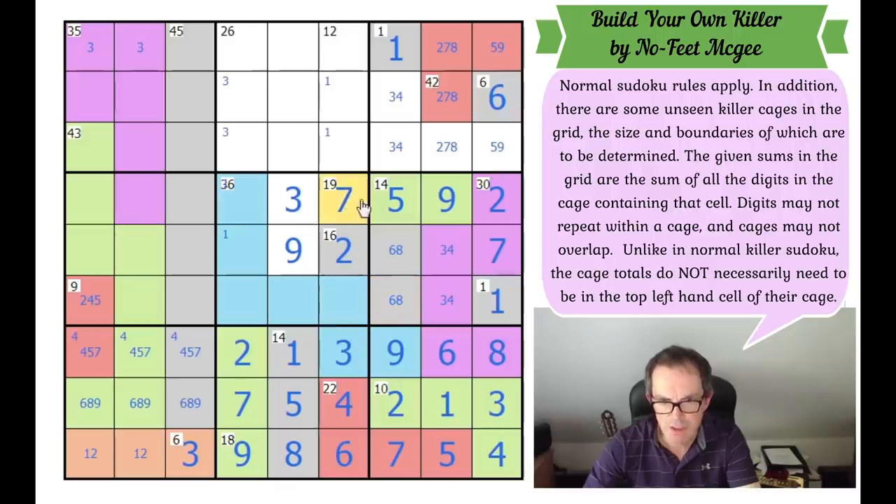So we've got the 19 cage here — that could just be those cells. I am a little bit stuck. 3, 4 over here. 1, 4, 6, 8 into these squares — that just does not look helpful.